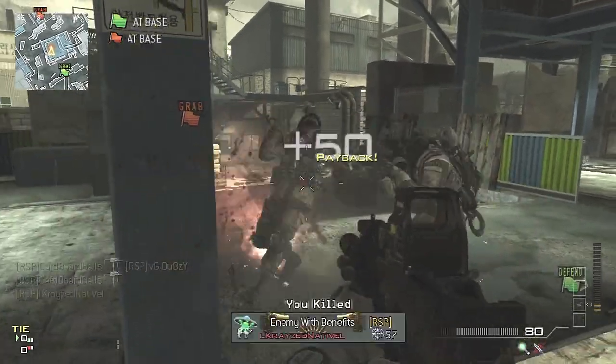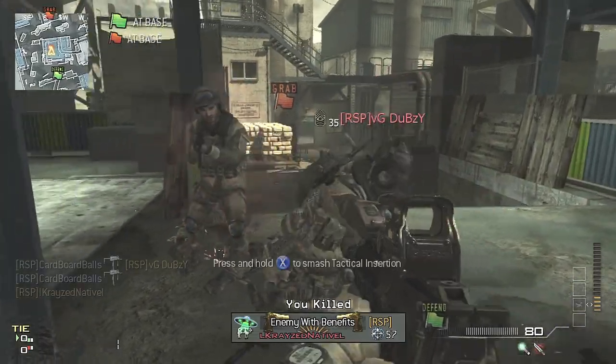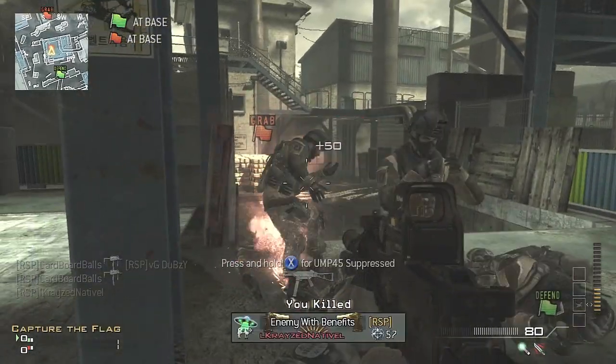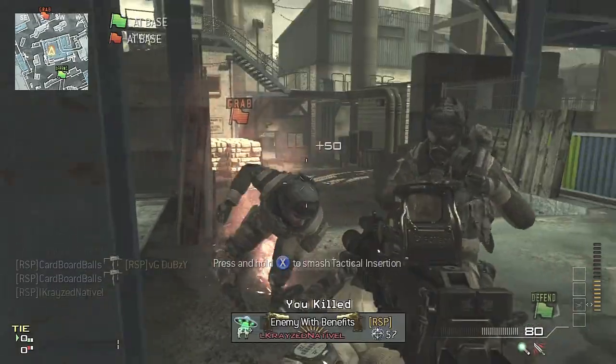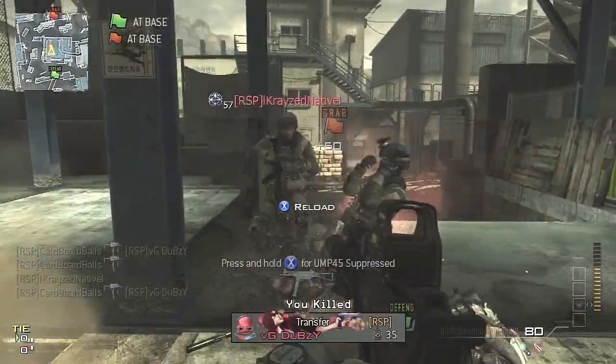What is going on guys? RSP GlitchersHD here from RSP Productions, and in this video I'm going to be showing you guys a new glitch to get on top of the map Foundation on the highest point with an Osprey Gunner. If you don't know how to do the Osprey Gunner glitch, don't worry because I am going to be going over it briefly in this video.